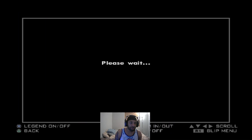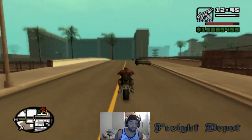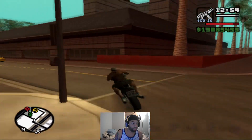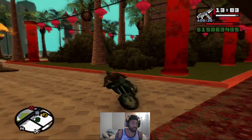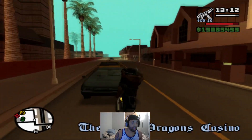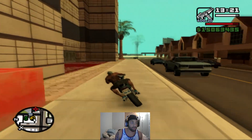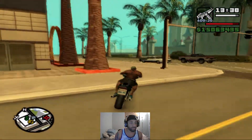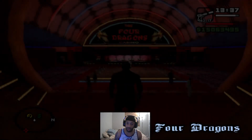We got a money mission over here — what is that, a robbery? Is that something we should do? I think that's where we can collect money since we own a stake in this. It said robbery though, I don't know what that is. I keep forgetting where the entrance is — the entrance is all the way over here. Let's go ahead and see what our boy Woozy is up to.